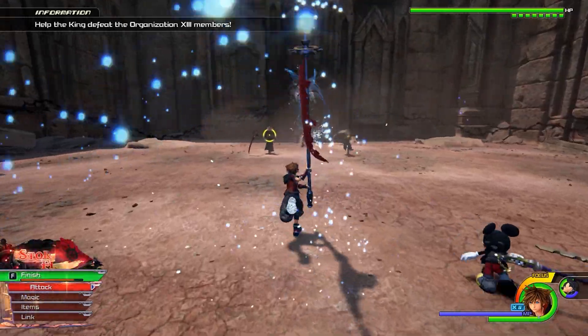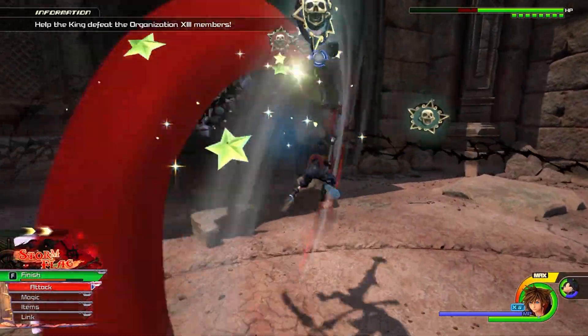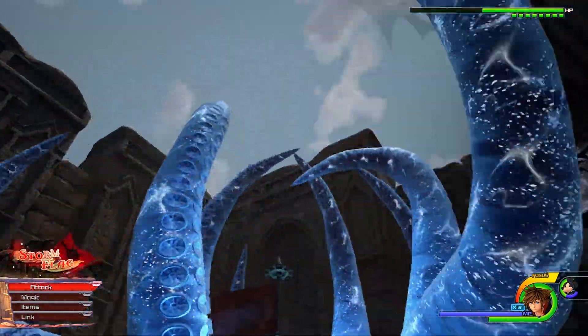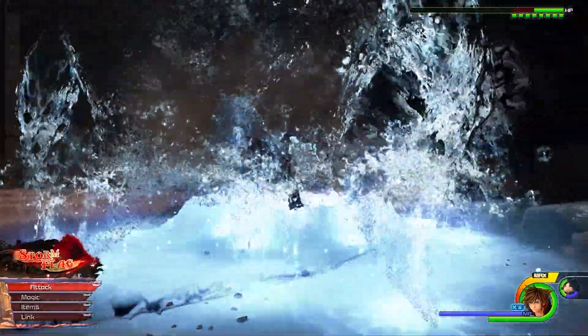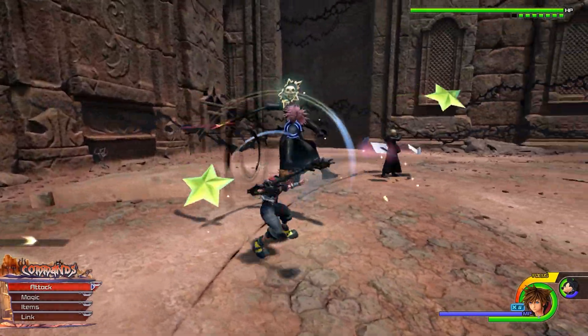Number 23, Marluxia, Larxene and Luxord. These fights are kind of weird. You're stopped after beating your opponent for some time. First you gotta deal with Luxord, then Larxene and Marluxia come to fight you. There's Mickey pretending to help you but then you end up doing everything by yourself. You can just beat them both and go out.